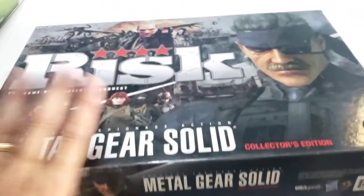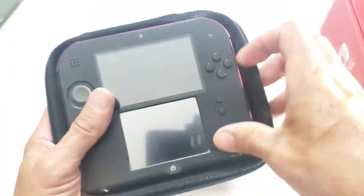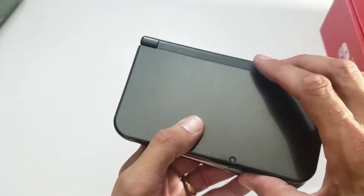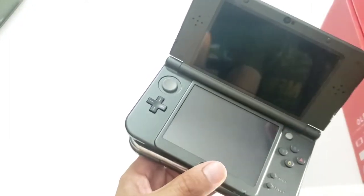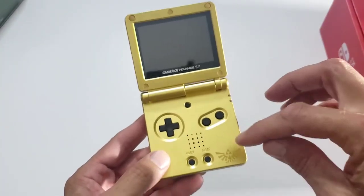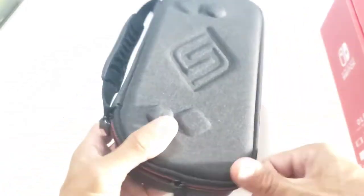Last but not least, consoles and handhelds. I've got a 2DS for anybody interested. Here is a Monster Hunter New 3DS XL, and then a regular black 3DS XL - this thing is loaded with games. The person I bought it from did not care about the account anymore; there are a ton of games on here, Shantae's on here, just loaded. Here is an AGS-101 Game Boy Advance SP with a Legend of Zelda shell - this thing is bad to the bone.